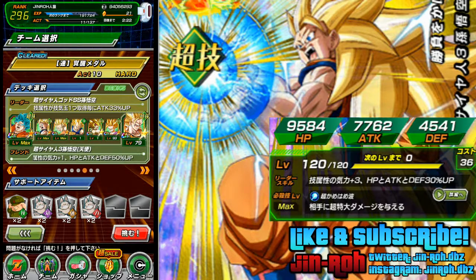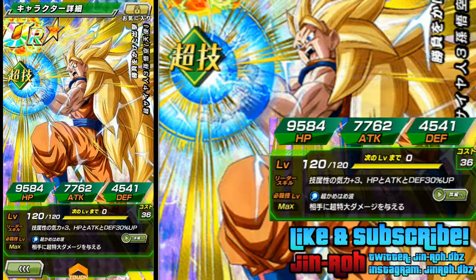You'll see two of these characters are level one. I only put them in there because they have the best link skills for this Super Saiyan 3 Goku Angel. Just as a heads up, I've got the special attacks maxed out and his level maxed out, but I haven't done anything with the hidden potential.